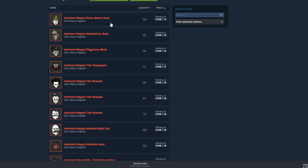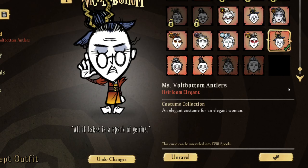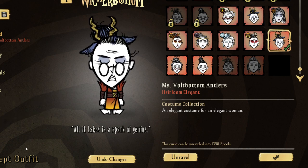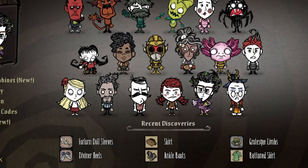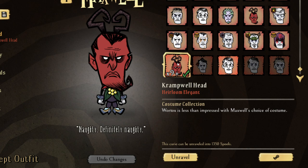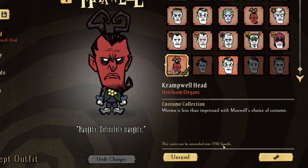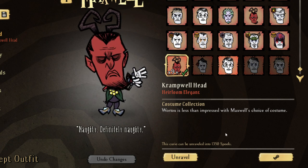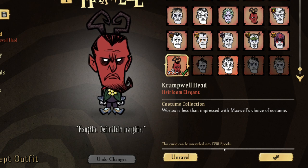All you have to do is purchase the lowest Heirloom Elegant at the time. Right now it's the Winona one for $1.15 — and I'm Canadian, so it might be around $0.80 to $0.90 US. You purchase it, go back into Don't Starve Together, find the skin you purchased, and unravel it. For example, I have Maxwell skins here that I could unravel. If it were the Winona one I just purchased, I would receive 1,350 spools. For $1.15, you now have 1,350 spools.